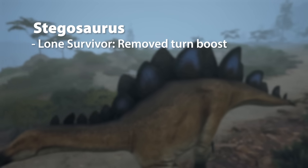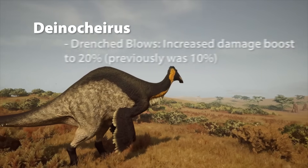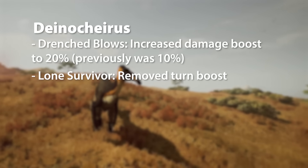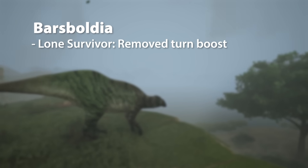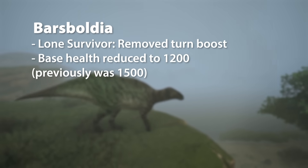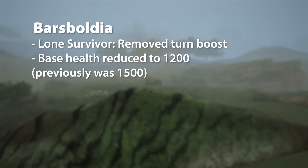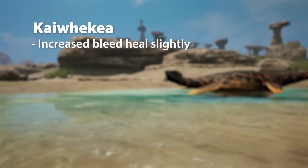For Stegosaurus, Lone Survivor gets the turn boost removed. For Dinokyrus, Drenched Blows gets increased damage boost to 20%, and Lone Survivor gets the removed turn boost. Barsboldia gets the same Lone Survivor change, and its base health has been reduced to 1,200, previously 1,500. And for Kaweekia, they've increased its bleed heal slightly.